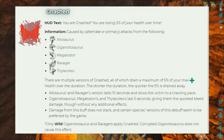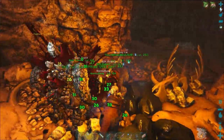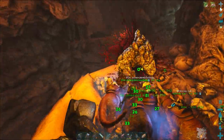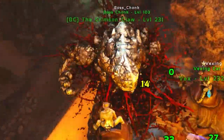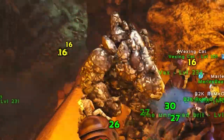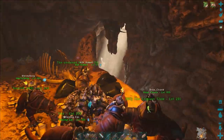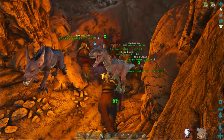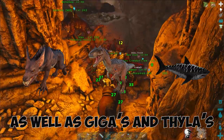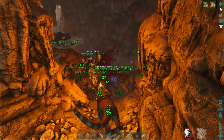Seeing that a Rock Elemental can bleed, it can be shredded by a Giga in seconds. A well-levelled Thylacoleo is enough to dispose of the Rubble Golems in the Scorched Caves, and the Rock Elementals as well if you're careful. These creatures have definitely suffered as a result of Wildcard's update, and the role of the base defender has been somewhat diminished in PvP. The Ravager, Allosaurus, and Megalodon all dish out the Gnash debuff, so combat with these creatures may spoil your day.